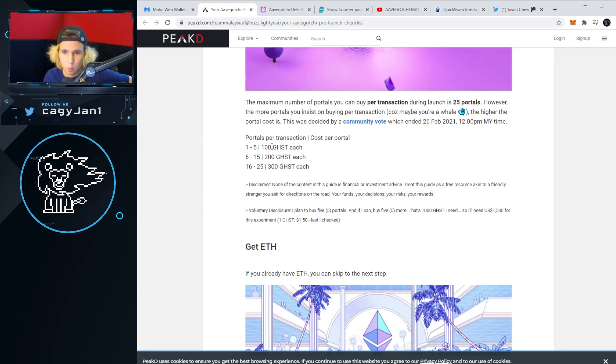1 to 5 portals cost 100 GHST each, 6 to 15 portals cost 200 GHST each, and 16 to 25 portals cost 300 GHST each — with a maximum of 25 portals per transaction. The reason the price goes up the more you buy is to prevent large whales from just buying in bulk. The point is to prioritize people who actually want to play the game and test it out. So the more you buy per transaction, the more it costs you.